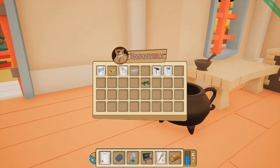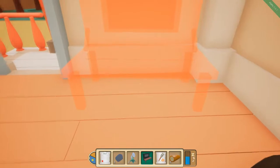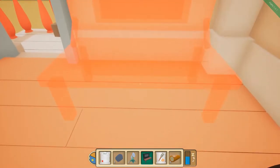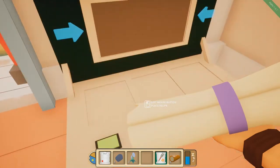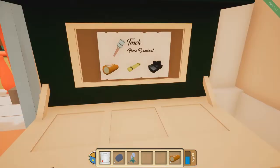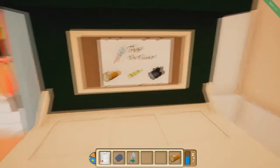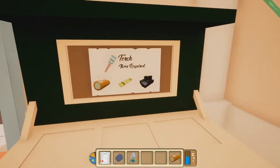So it looks like with these scrolls we're going to be able to put them onto our workbench, which is right here in our inventory. We'll just go ahead and put that right here, as close to the wall as possible. And then if we put this down — oh, there we go. I thought it was actually going to give me the item, but no, we had to make it. So it looks like we need wood, fiber, and metal — or maybe that's coal.